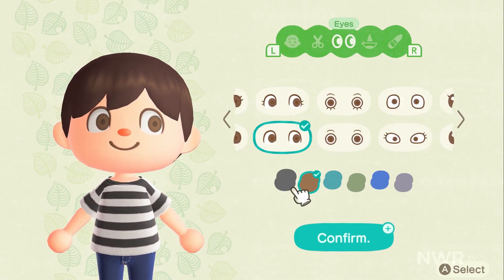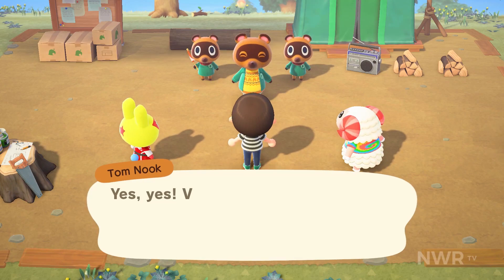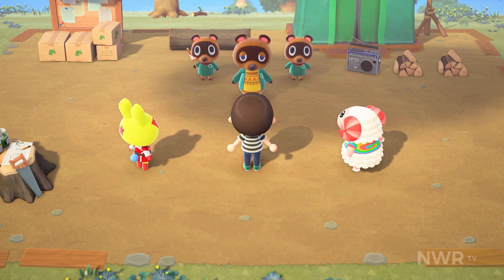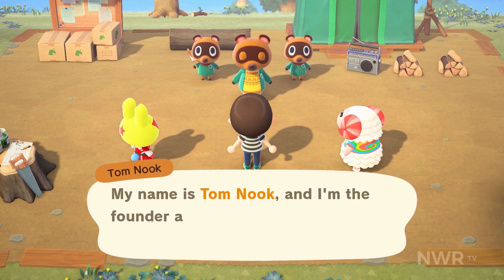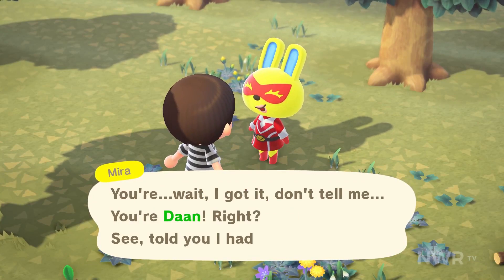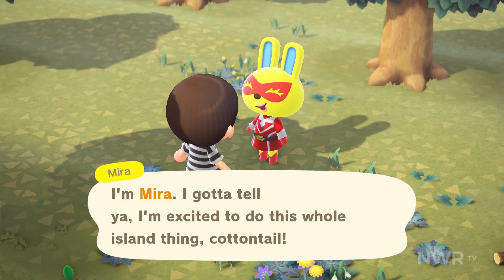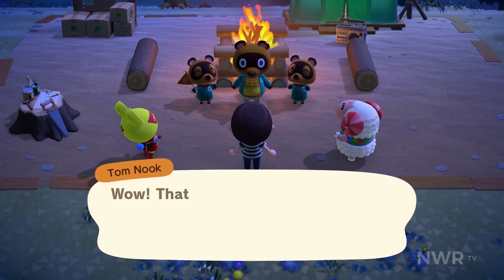In Animal Crossing New Horizons, you take control of a player avatar who heads off for a deserted island. Tom Nook, who guides you through the game's opening days, is here to help with all your basic needs. With a tent and your brand new Nook phone at the ready, you're going to try and make the best of things. I quickly realized how fast the opening moments of New Horizons move along. The tutorial, which is more guided than previous entries, is swift and entertaining.